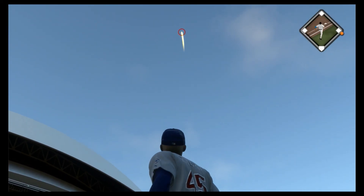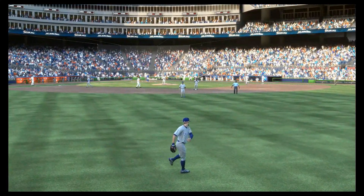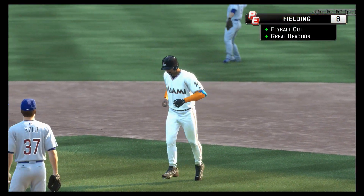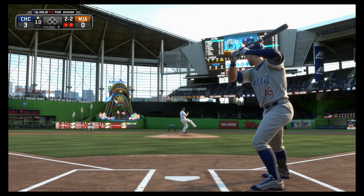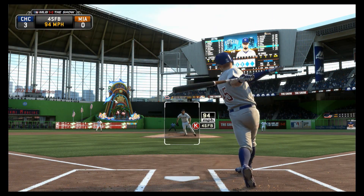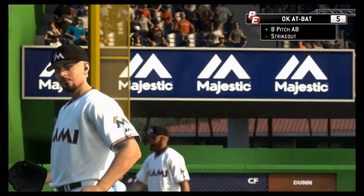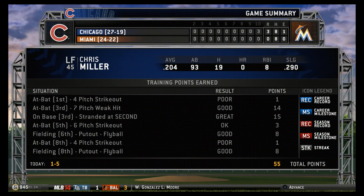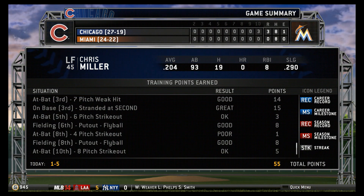Now a swing and a routine fly ball out towards center — Miller, patrolling center, makes the play, one out. And he strikes him out here for out number three, but the damage has been done. A base hit! First ball swinging — Marwin Gonzalez right back through the records, and the no-hitter — perfect game — is over.